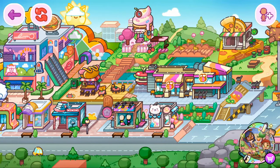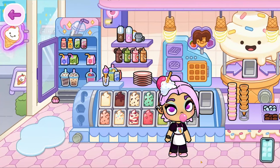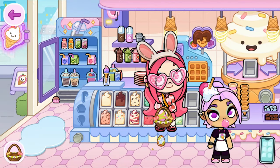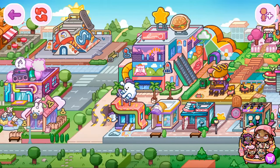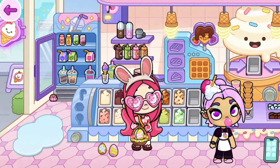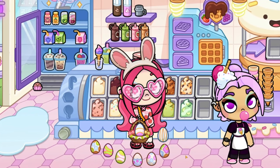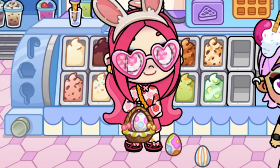Maybe the eggs are in the ice cream shop — one of the most popular places in Avatar World. Oh my gosh, I knew it, here's an egg! Just need four more eggs. Let me check how many I've got — one, two, three, four, five, six, seven, eight.